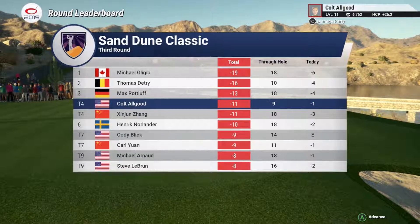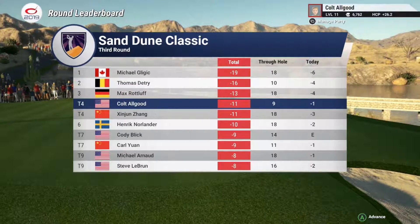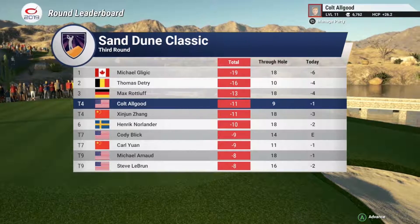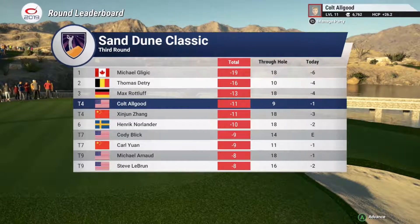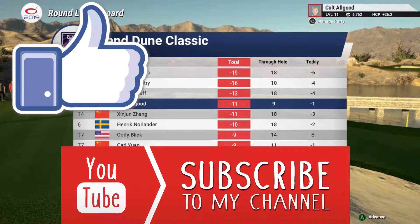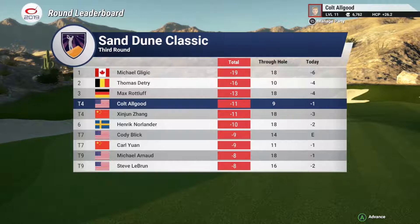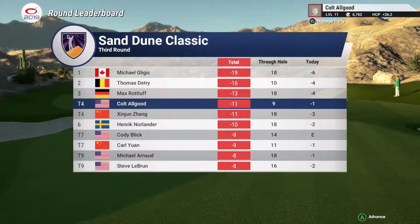All right ladies and gentlemen, welcome back to the channel — this is the Suburban Ginger. We've got some work to do. This is the third round of the Sand Dune Classic, and All Good has made the turn at one under on the day, eleven under for the tournament. That's pretty decent, but eight shots back of the current leader, so he's gonna have to do some work to have a shot at winning on Sunday. Make sure you leave a like, subscribe, hit that bell, get those notifications on, and post your comments below. Right now we're going straight into it — number ten tee.